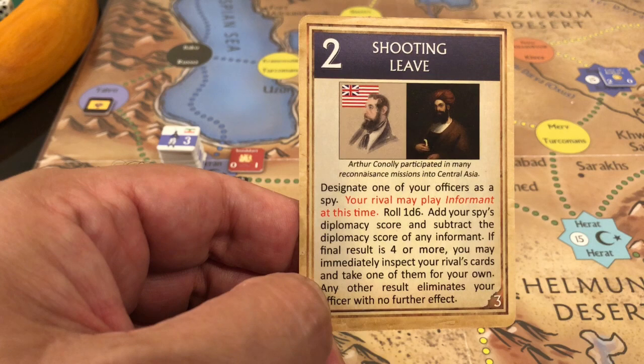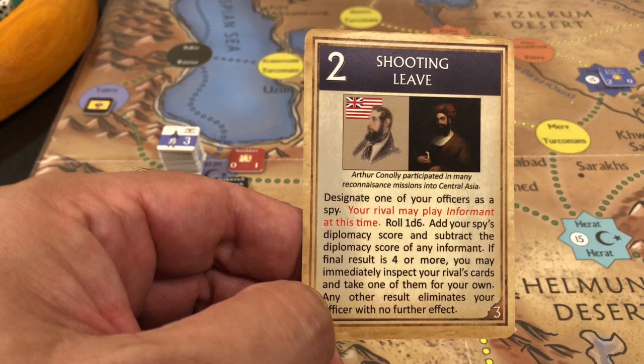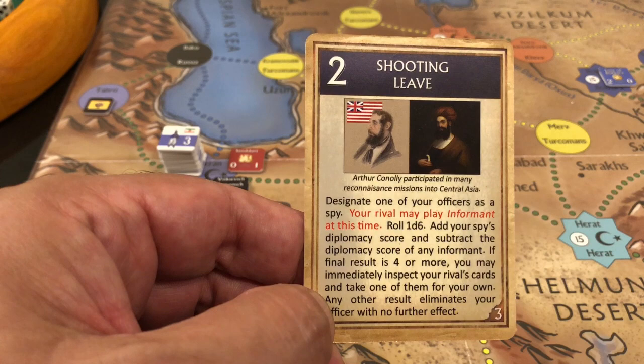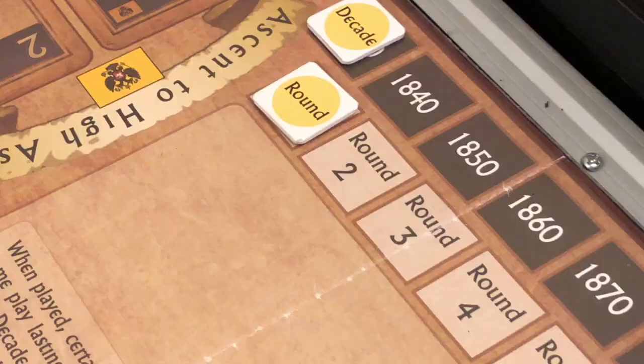The British have played the shooting leave card for its text. They can also play it for its value of two — moving units in two spaces one space each, or units in one space two spaces — but they decide not to move any units to prevent attrition. We place the card in the British current card space.